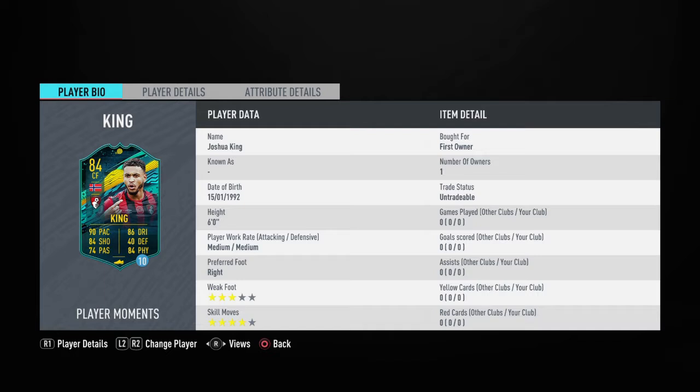Let's check his stats. On his base card it says 90 pace, 86 dribbling, 84 shooting, 74 passing, 84 physical and 40 defending — which looks decent so far. He's 6 foot, medium-medium work rates which isn't great, 3-star weak foot which isn't great either, 4-star skills which is good, and he's right-footed.